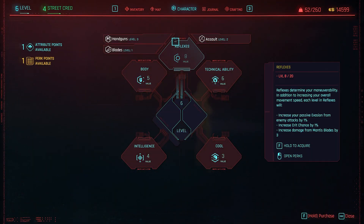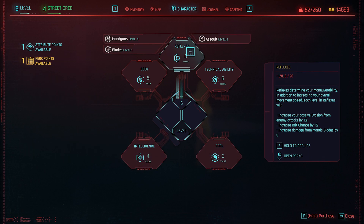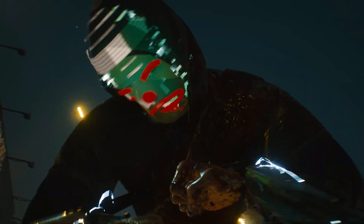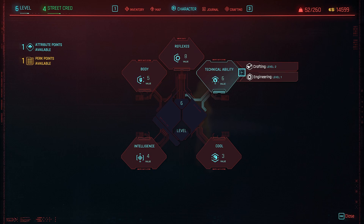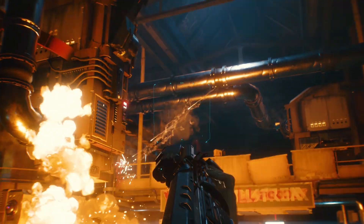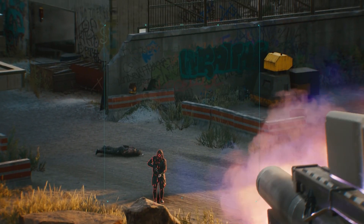Whenever you are hovering over one of these attributes it shows on the right side what they do. As a brief overview: reflexes are for evasion, crit chance, and mantis blade, and unlock perks related to weapons such as blade, handguns, and assault — so this is your combat and weapon attribute. Technical ability has to do with crafting, so you can craft very strong equipment and weapons, and this also gives bonuses to engineering which covers tech gear and tech weapons with special abilities such as homing bullets and a lot of really cool stuff.